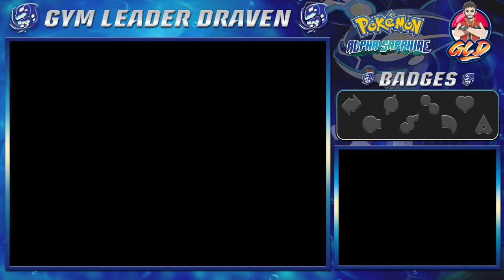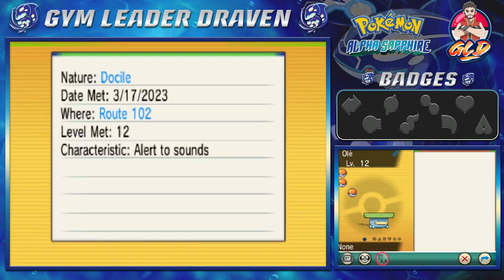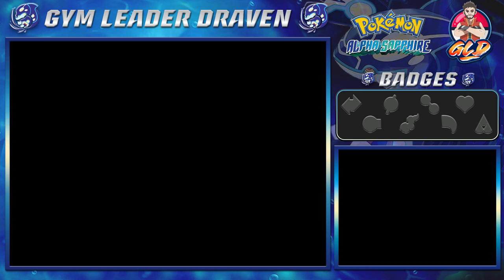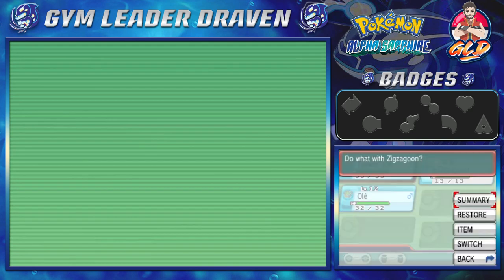Off screen we got ourselves a pretty rare Lotad, already at level 12. You can find Pokemon at extremely high levels. It does have the Rain Dish ability, which gradually regains HP in the rain, and its rare move happens to be Razor Leaf. It has some pretty good stats, so I'm gonna let this one slide. We also got ourselves another Zigzagoon and another Repel.